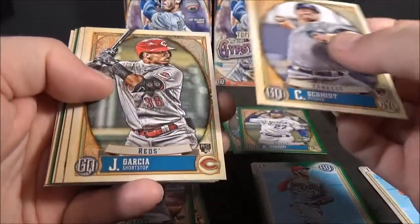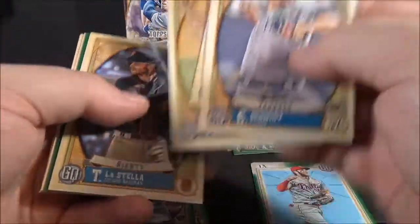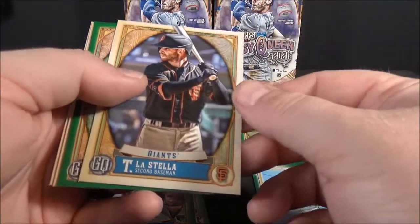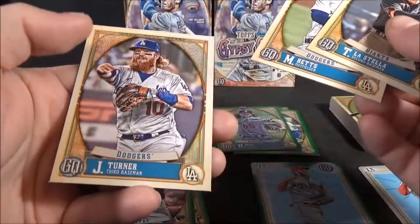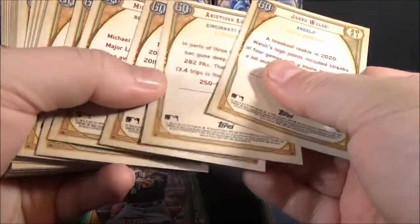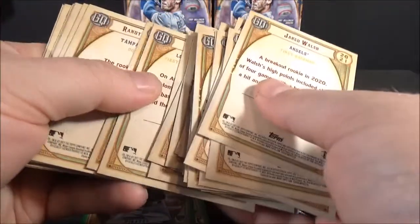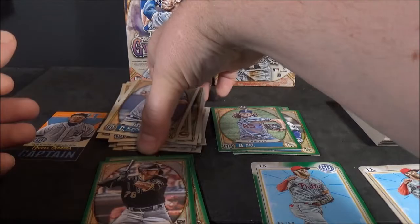Clark Schmidt rookie. Garcia rookie. Mitch White rookie. Those all look like regulars. LaStella. Dustin May green. Mookie Betts. And Justin Turner. I don't think there were any Bazooka Backs. I'll have to check the code cards in case I missed something. Nice little stack of rookies here.